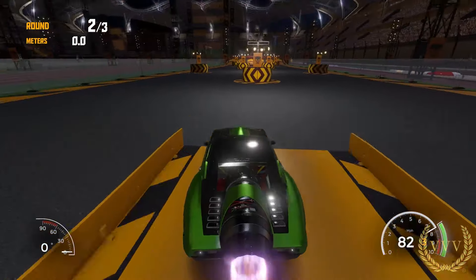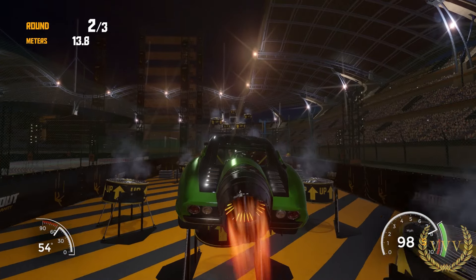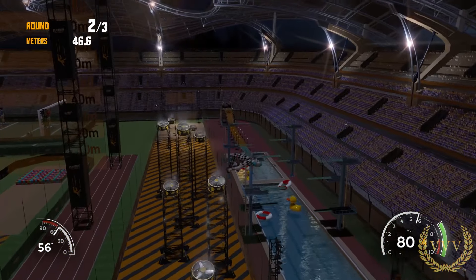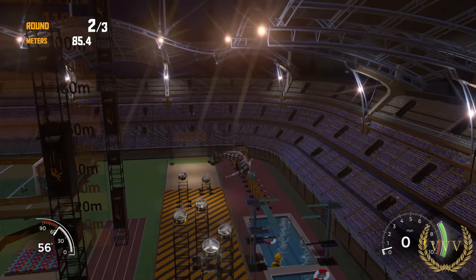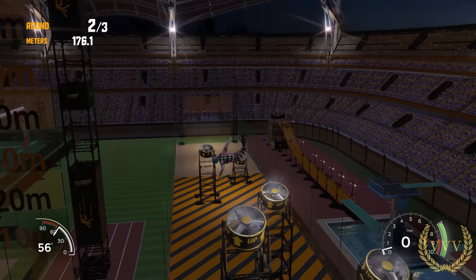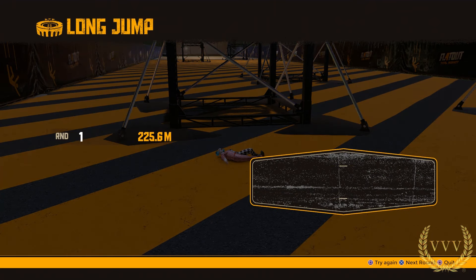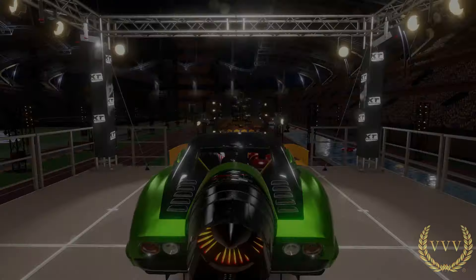Attempt two — I'm going to go through the barrier we smashed through earlier to get as much distance as possible, launching up into the air at 56 degrees. Passing the 100 mark, 150, 200 — and into the railing. Again nowhere near 300.